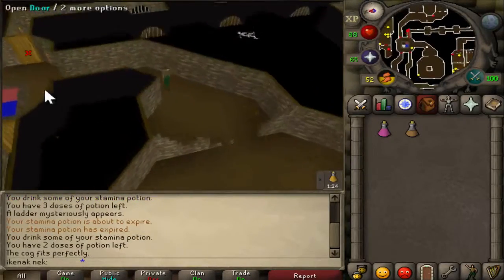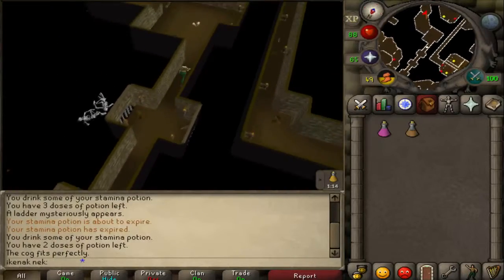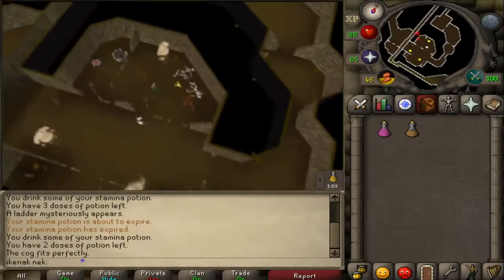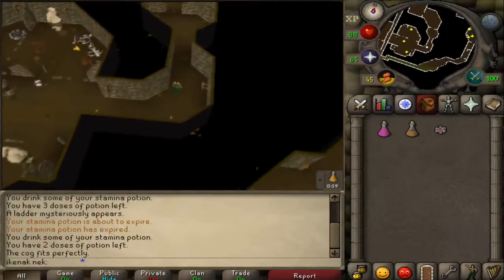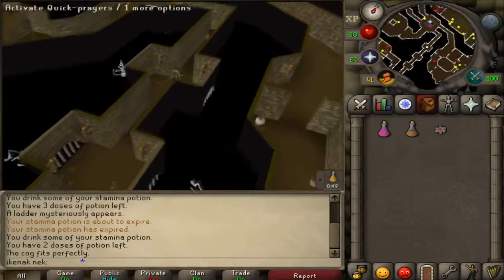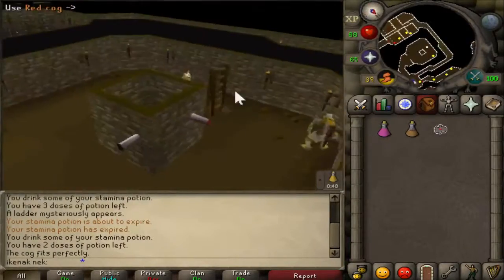Next, head into the red corner — the southeast corner. Just follow this passage. There should be a red cog on the ground; pick it up. Go up the ladder and use the red cog on the red spindle.